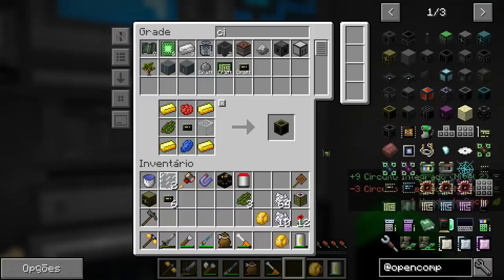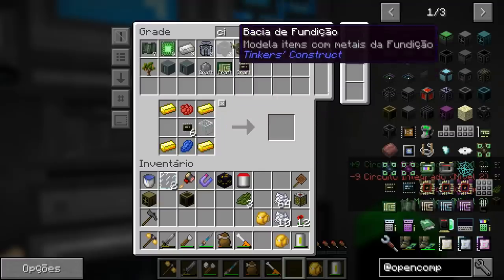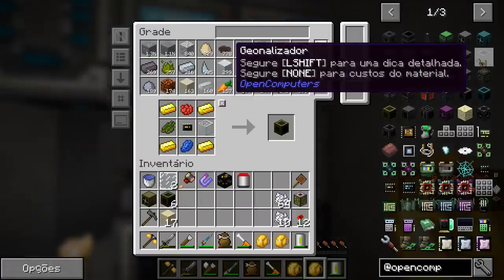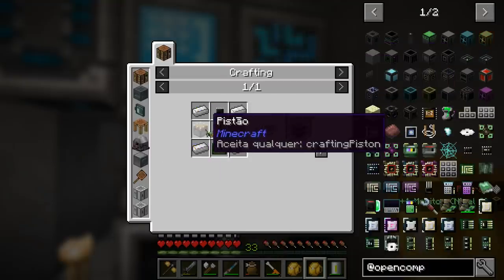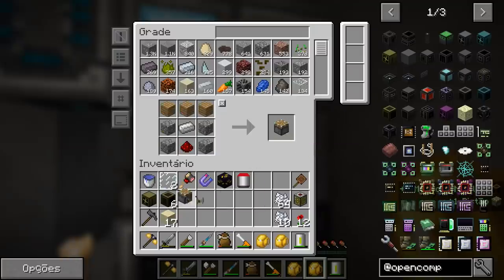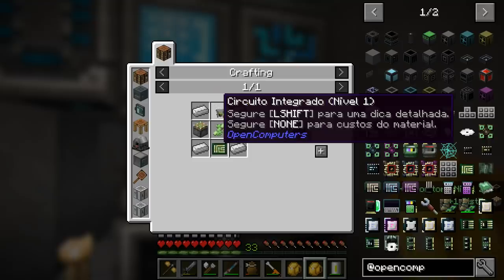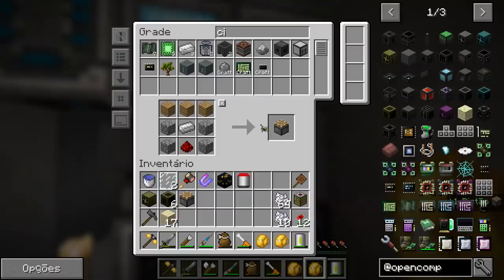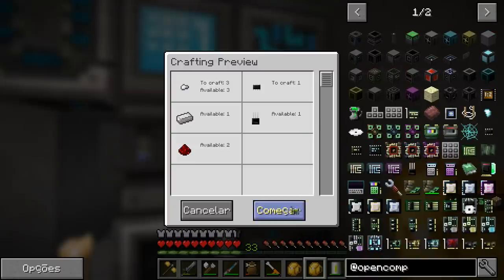We have glass — any kind of glass will do. But I think we won't have enough green dye. Let me check. Yes, we need more green dye. Done — we already have 6 monitors here. I'll also need a disk drive unit, so let me craft a piston and an integrated circuit and another one of those circuits.